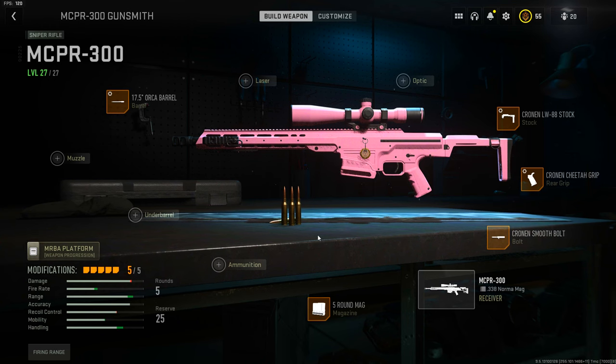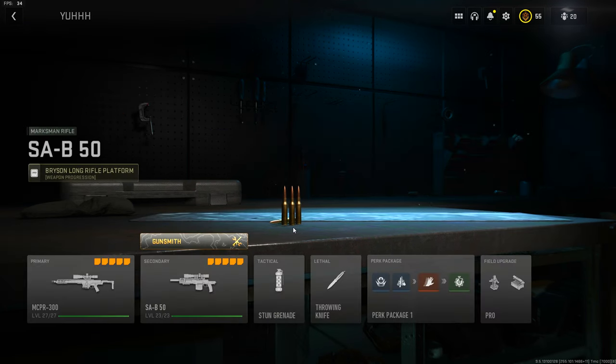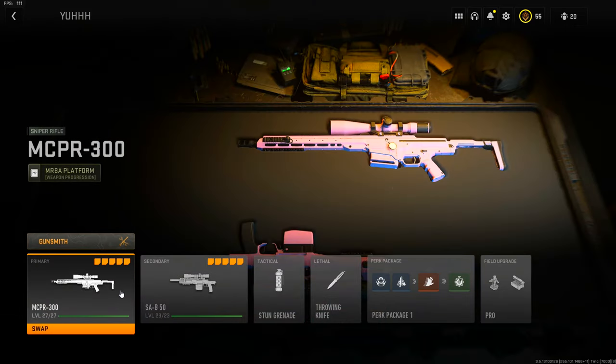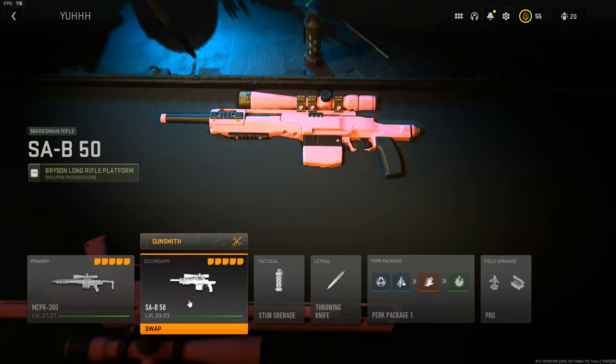This is the class that I've been running - this is the class that you saw those clips with in the intro. But if you are really heavy into sniping and you want to run a second sniper on your class, I recommend the SA-B-50 marksman rifle because it is just an absolute beast. That's all I can say - it's an absolute beast.